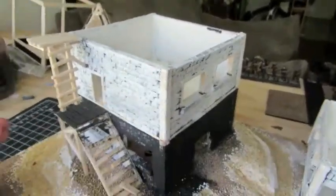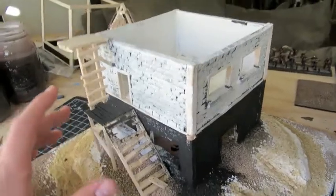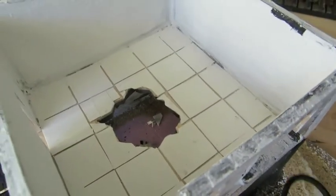If anyone watching this plays Malifaux, they'll know the eclectic bunch of themes within the game, and this building is really supposed to represent that, as I explained in the first video. In the second story, I've got a little doorway and a ladder up to the next balcony for the third level. I've got some tiles, which are just cut out of card and stuck on, with a little hole in the floor — which is why there's that pile of rubble down there.